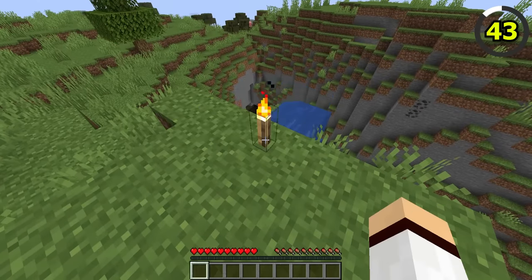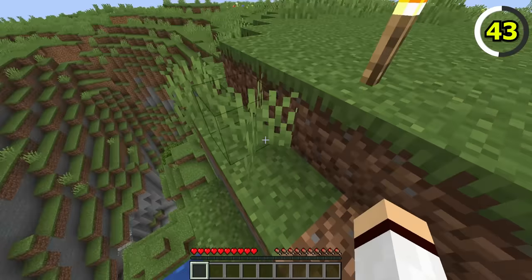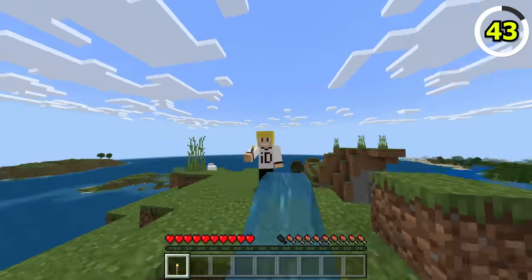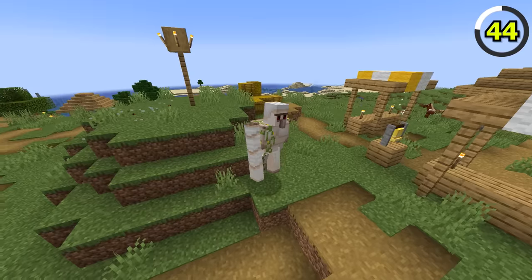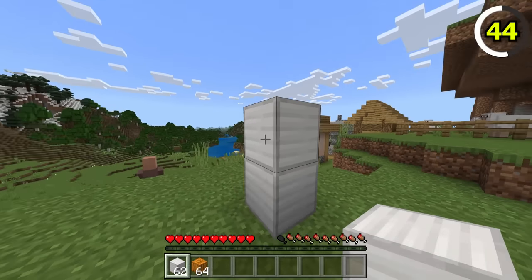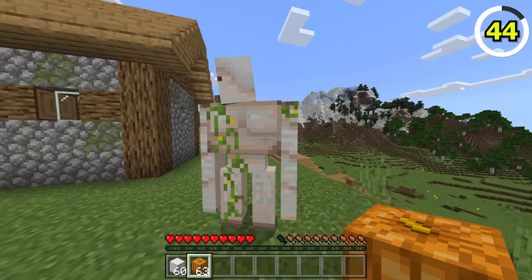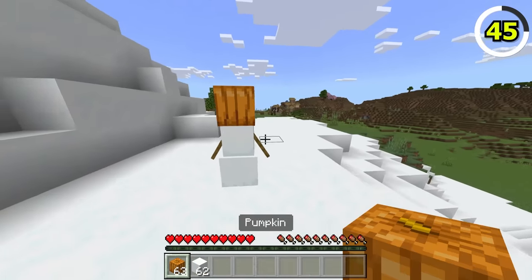Being able to destroy a water source block with a torch in Java Edition is a bit of a strange feature, and Bedrock Edition decided not to include it. Also, in Bedrock Edition it doesn't matter which type of pumpkin you use — carved or uncarved — you will still be able to make an Iron Golem or Snow Golem regardless.